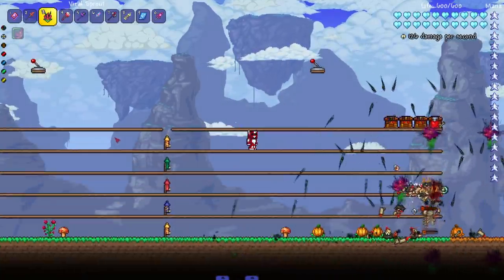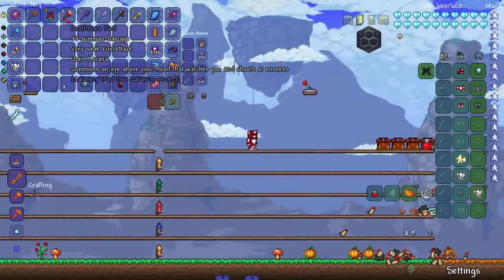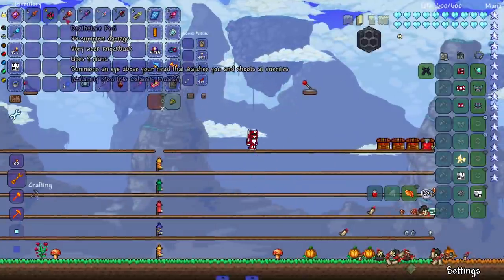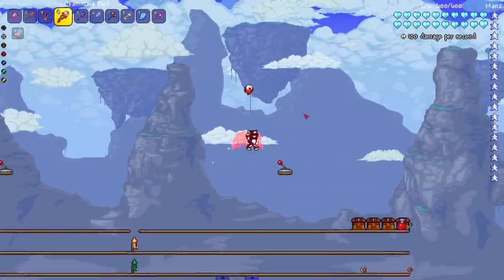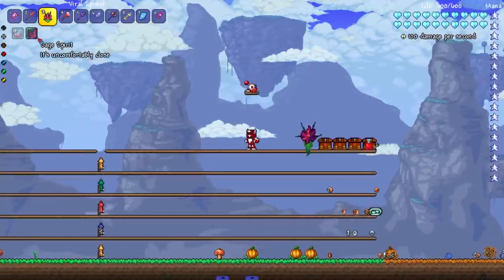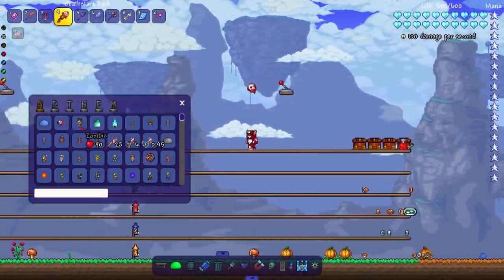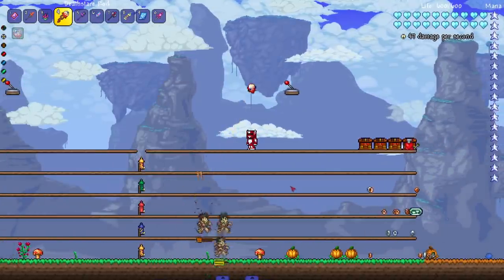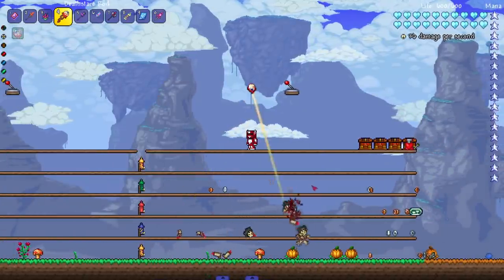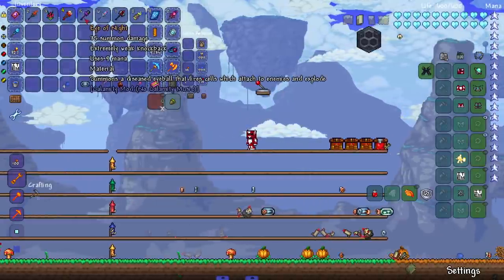On to the next — the Death Stare Rod. Summons an eye above your head that watches you and shoots at enemies. Does not seem to allow multiples. I notice Calamity has a lot more sentry-type summons than other mods. Let's see it in action — it's like a laser shooting at things. Cool, I like it.